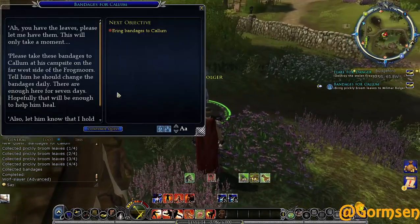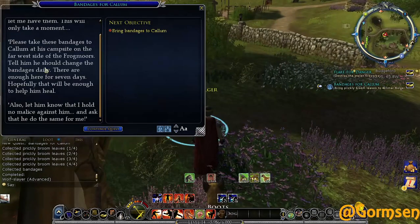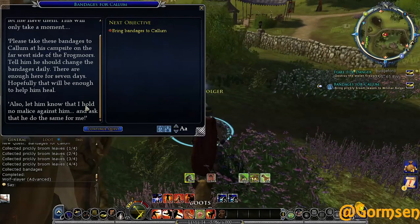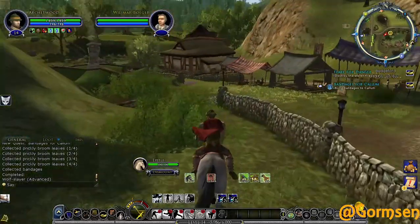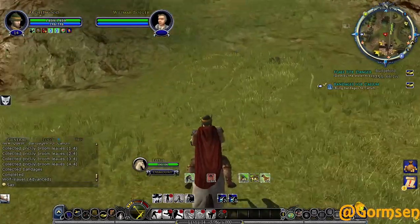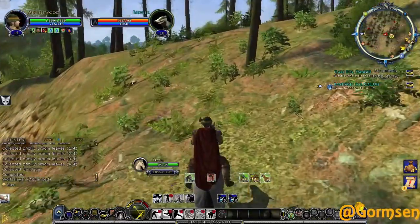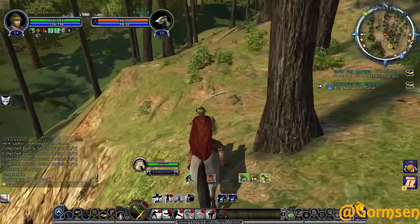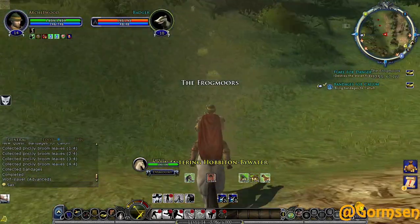Bringing the bandages to Callum. Willemar says please take these bandages to Callum at his campsite on the far west side of the Frogmoors - tell him to change the bandages daily, there are enough here for seven days. Also let him know Willemar holds no malice against him. Callum receives the bandages and says he's not sure what to say - he's hated this mark against his family for so long, but these are not the actions of an enemy. He says Willemar has nothing to fear from him. Mission accomplished. Hillmen are related to the rangers in some way, so maybe he could join the rangers.